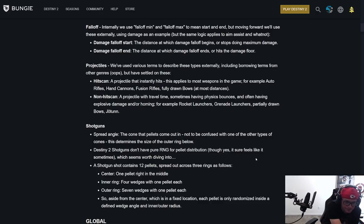Shotguns: spread angle is the cone that pellets come out in, not to be confused with other types of cones. This determines the size of the outer ring. Destiny 2 shotguns don't have pure RNG — though it sure feels like it sometimes, which seems worth diving into.